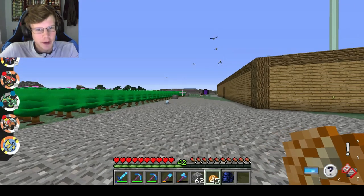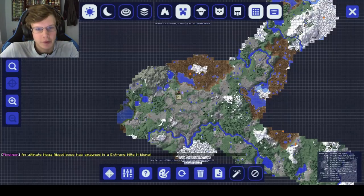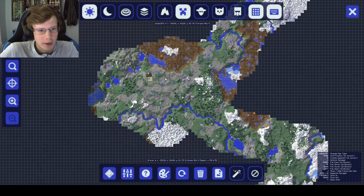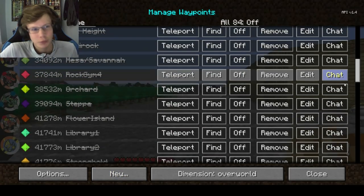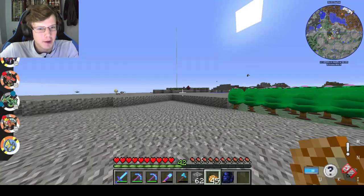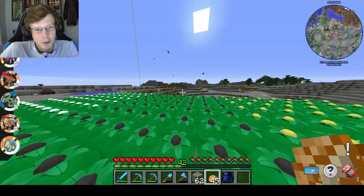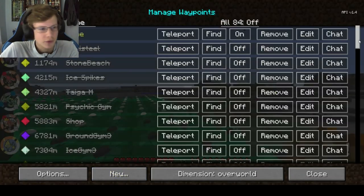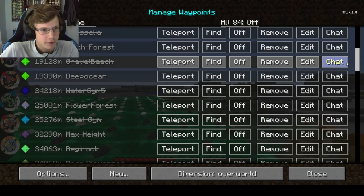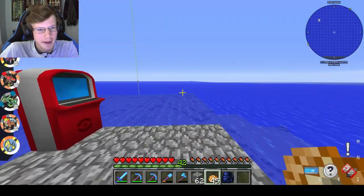Another feature I like in my single player worlds is Journey Map. You can see Pokémon in the world, see the type of biomes, and fill out the world map around you. What I really like is the waypoint feature — I have waypoints set up for a whole bunch of different biomes. Flying around to find biomes takes a long time, so I use waypoints to speed up traveling by making teleport points.